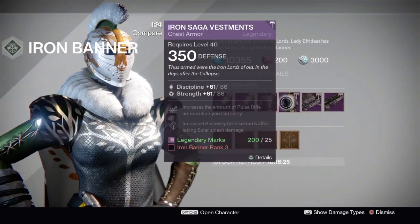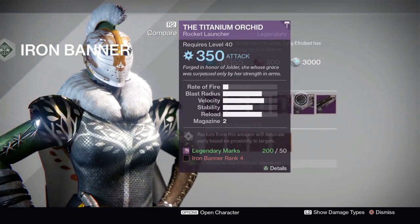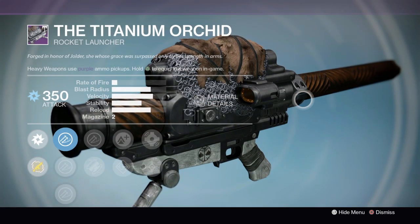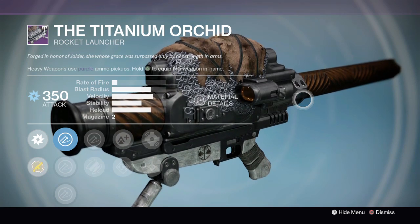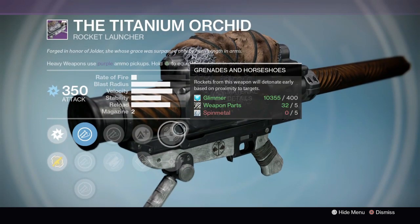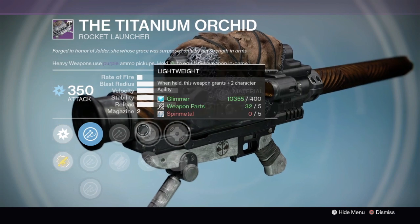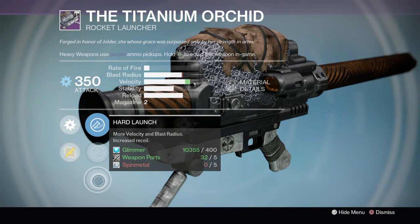We'll go over the weapons first, since there's a bit more to talk about with the armor. The Titanium Orchid is the very first thing — something you probably should buy. It's actually a very good roll. If you don't get it from the bounties or from playing Iron Banner, you might want to definitely go and get this.